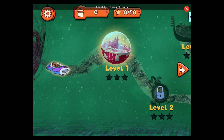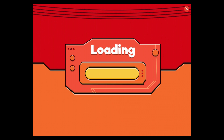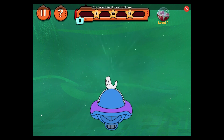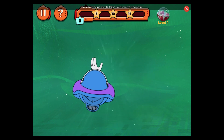Level 1: Spheres of Fears. Floating. Use the mouse or arrow keys to pilot your ship and collect the trash. You have a small claw right now that can pick up single trash items worth one point.